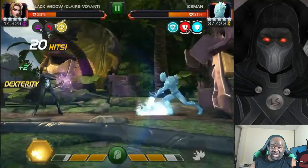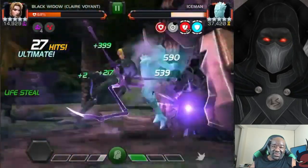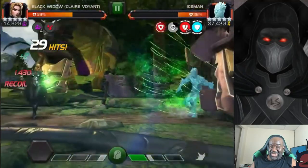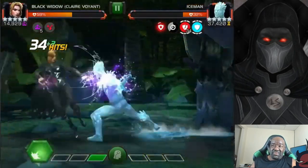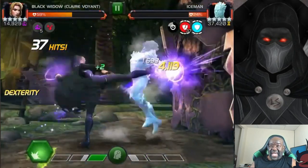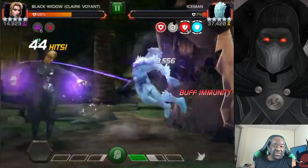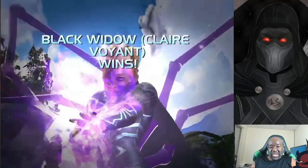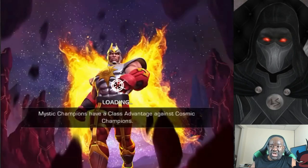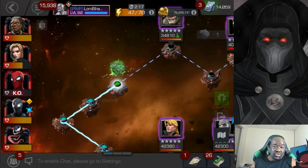I'm going to bait out that special two — nobody wants to eat a special three to the face. Look at her health: she heals when she's in blood phase based on the damage she deals. So I'm staying in blood, evading specials, and firing off special twos while in blood phase. She's able to heal up a lot of that cold snap damage, so she works beautifully. You could do that fight with anyone as long as you can survive that initial cold snap damage.